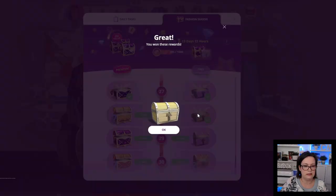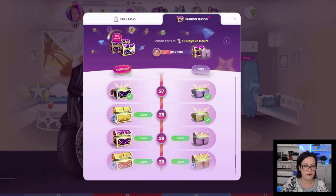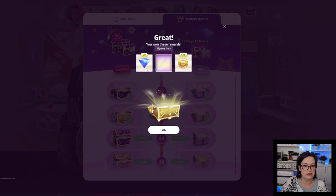Number 28: we get another free spin and 1 diamond. And the premium again has the question mark, so a mystery item — 20 diamonds — and it looks like pants, I'm not sure if it'd be under pants or dresses, depends I guess, we'll see when I go to my wardrobe — and 678 fashion points.